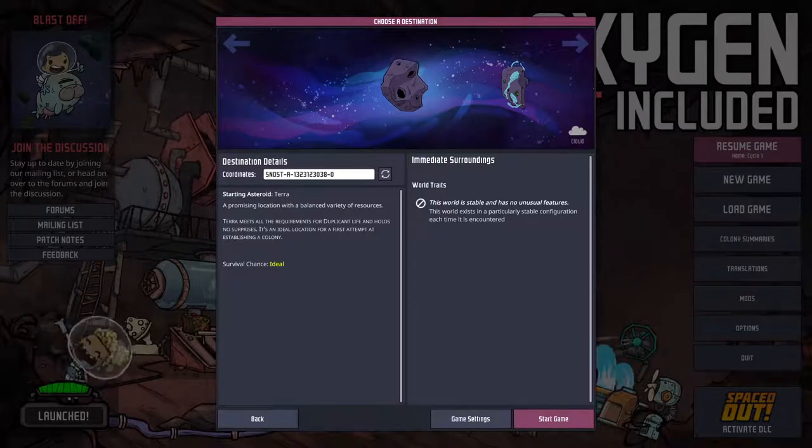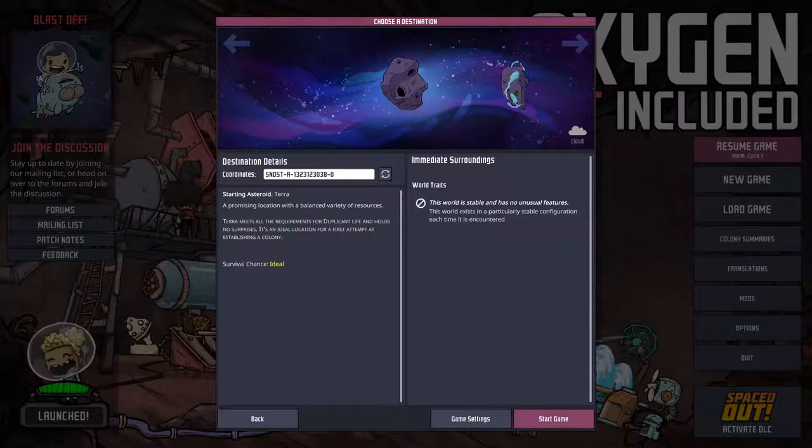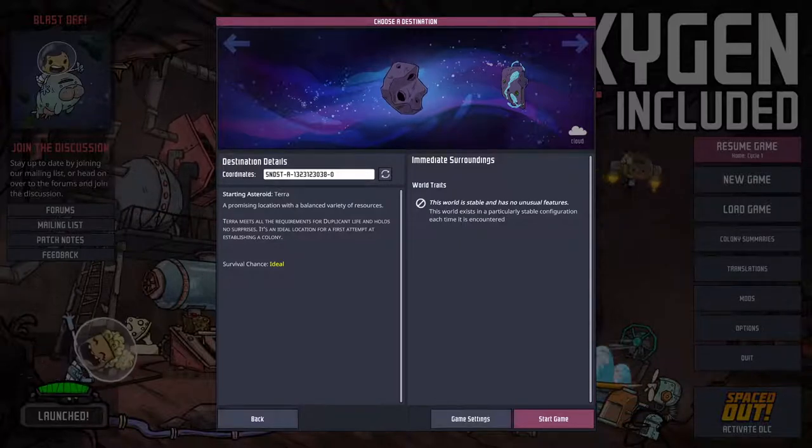Hi everyone, and welcome to this tutorial bite for Oxygen Not Included, which is all about the planetoids and clusters. I will cover all of the different starting choices in both the base game and the Spaced Out DLC, and quickly describe what makes each one unique.